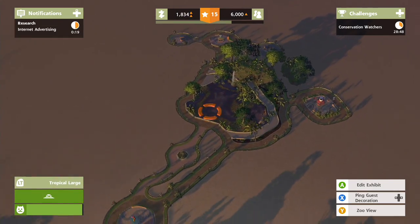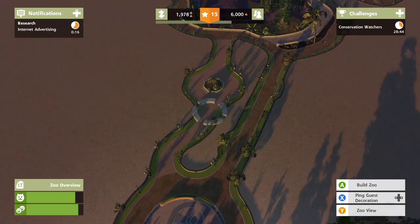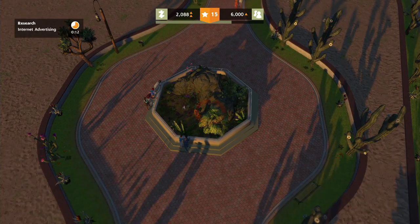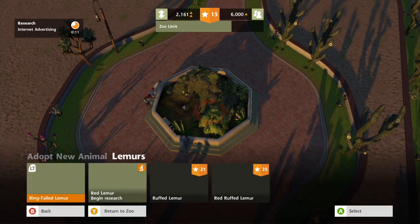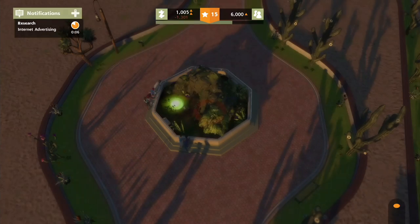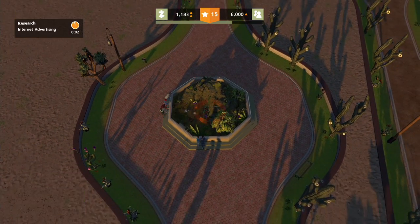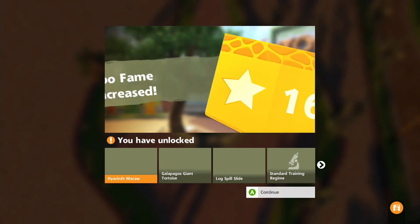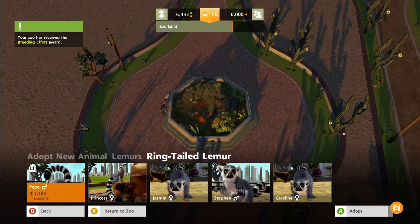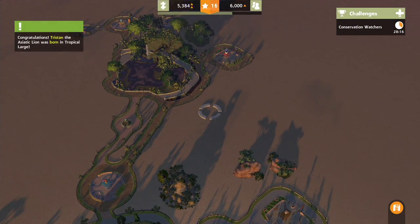Everyone's actually happy! Have I got more money yet? I have, cool. Let's go and get another one of these lemurs - in you hop. You got a friend, and we'll go for another one because that will complete the collection, which is good. Fantastic - level 16! We're doing good, and we've been given a nice little reward of monies.